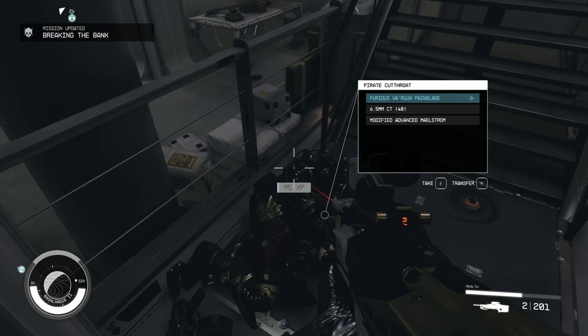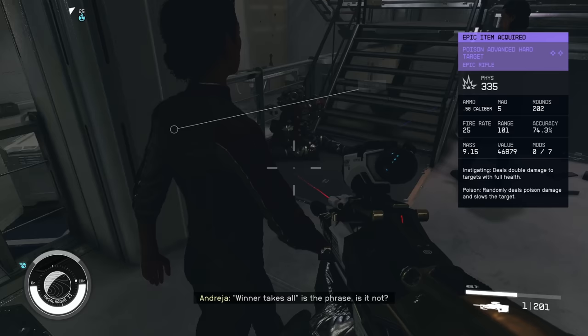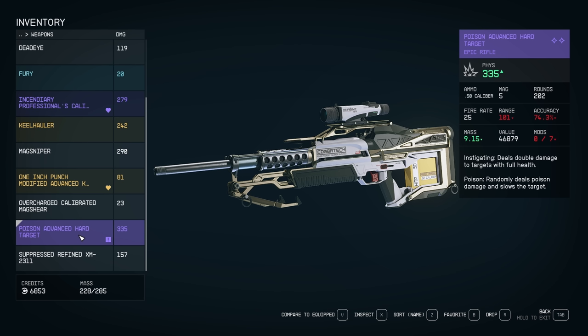After she blasted off I was able to get the Hard Target. I got lucky — mine has a modifier that does double damage if the target is at full health, which is perfect for snipers. It's also an Advanced tier, so combined with the double damage on first shot, it's already at 300 damage unupgraded. Once fully upgraded I'm estimating around 400 damage, doubled to 800 — an absolute monster.